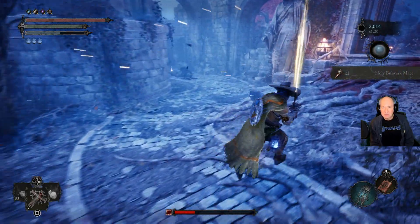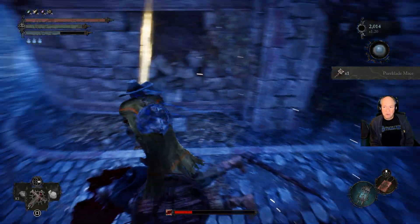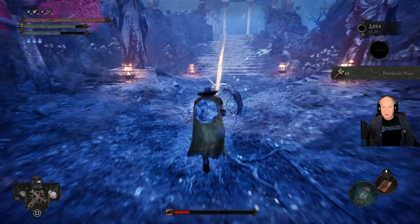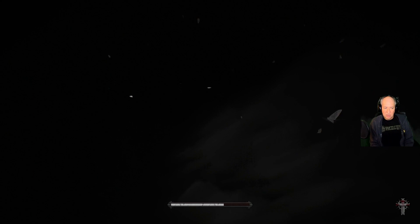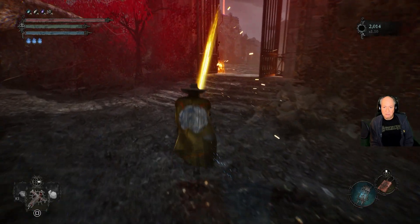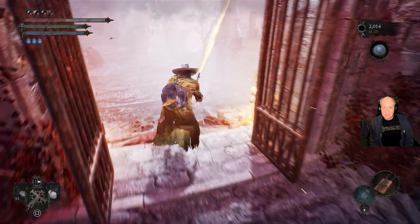You got the mace, and he tends to drop stuff too. Obviously you don't really know what you're going to get. We'll just go ahead and rest and repeat to show you how quick this is. That's about 1,300 vigor per run, roughly.